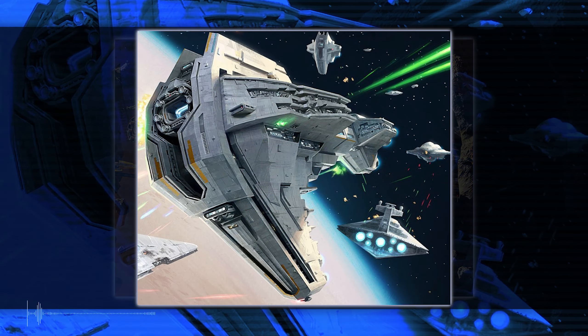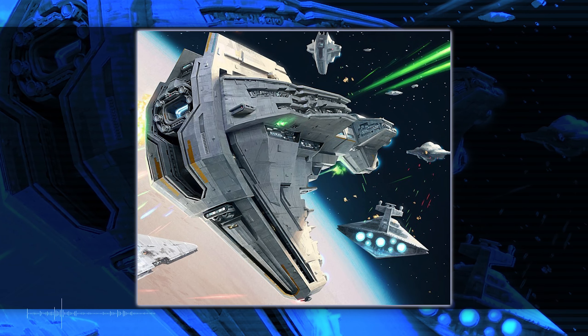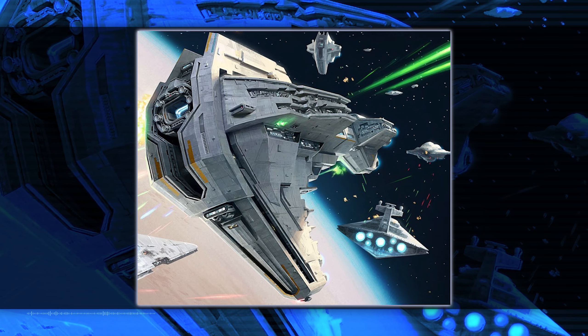If you look at the design, you can see several parts that are recognizable from ISDs, like the parts of the bridge that are evident alongside the main structure of the Starhawk.